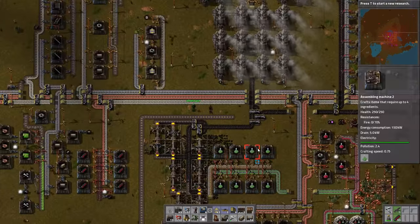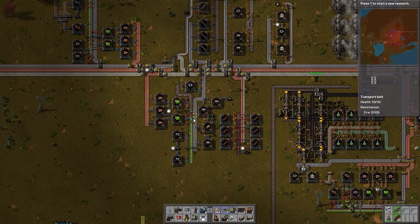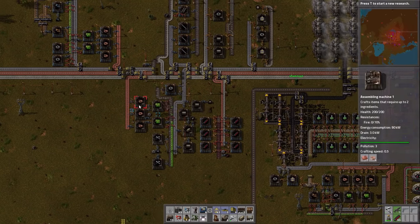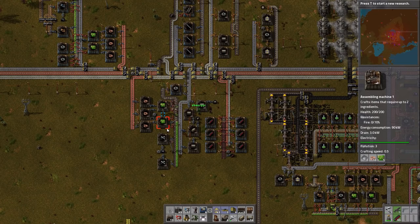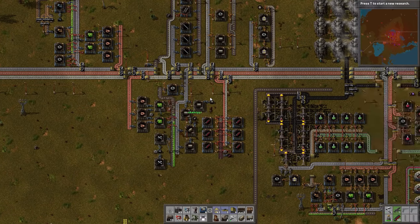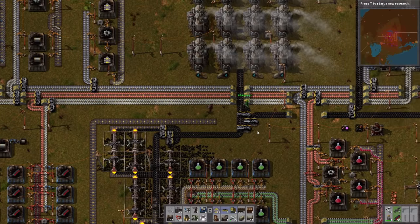What we've done off-camera is we've moved the repair pack setup so it looks a lot cleaner down there on the left. It's now running off the same metal belt, so it just saves us on redundancy because we were running two iron belts in very close proximity. By doing it this way, we can't easily scale up how many we're making — but with pipes and repair packs, we're already making them in such high quantity that we're never going to really want more than this, unless you were making a mega factory.